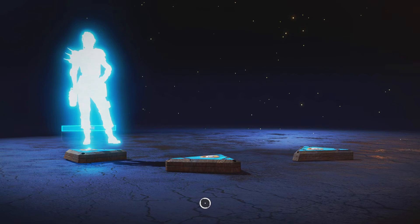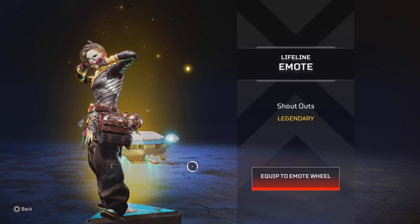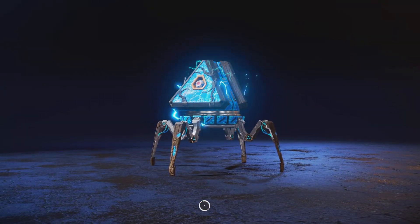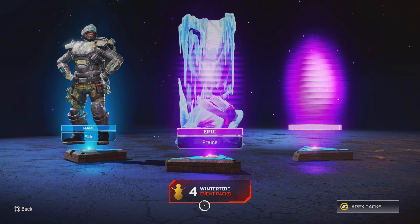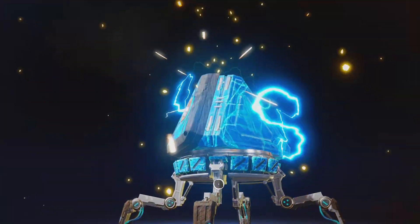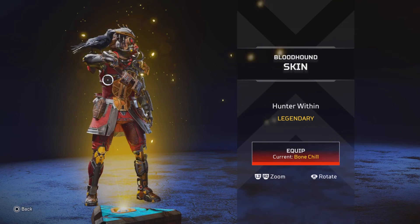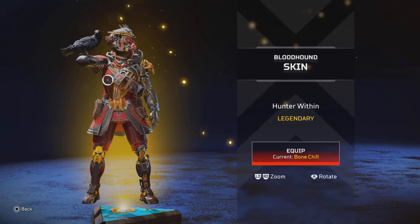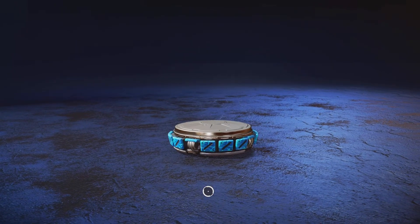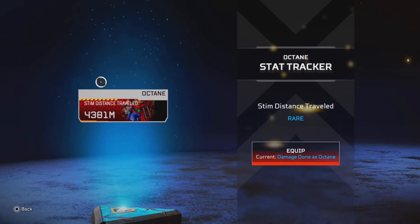Double legendaries in there — nice! I don't mind that at all. I think I got a Newcastle. Ooh, double legendaries again! Oh snap, I got it for free — let's go! I didn't even have to pay for that skin. Sweet, that's actually a W, that's actually pretty good. Oh sweet, I got two of the Octane ones back to back — let's go!